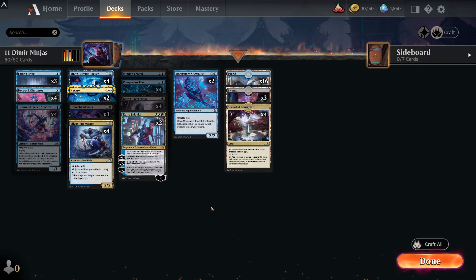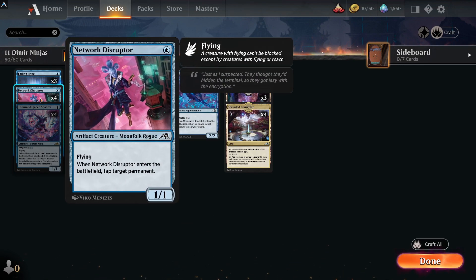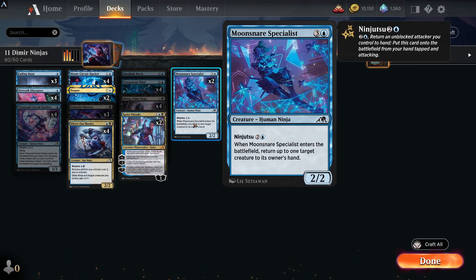Prosperous Thief keeps up the extra mana you might need for Negate or bouncing stuff with Fading Hope. At one drop, Network Disruptor enters the battlefield and taps a target permanent — very helpful when you want to get through with creatures. Don't always play this turn one — save it until you've got your ninjutsu set up and build up your hand, then tap stuff down for the free ability to attack. Moon-Circuit Hacker enters the battlefield and returns up to one target creature to its owner's hand with the ninjutsu effect.